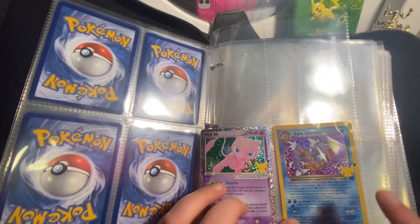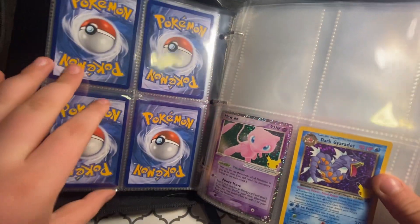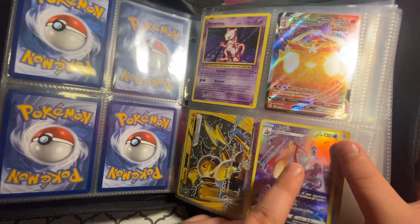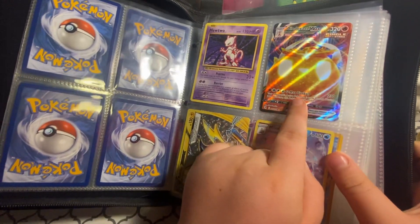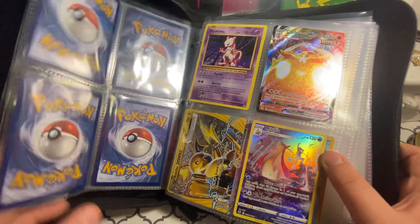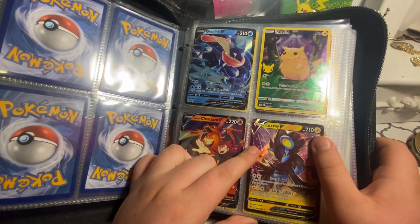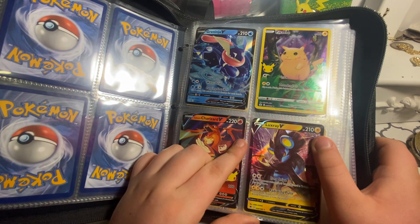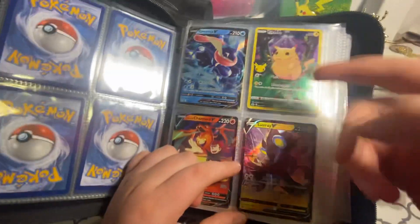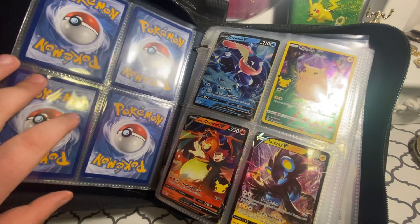This Gyarados EX is nice. A Trainer Gallery card — nice. A V Max, a nice Mewtwo and Break card — that's very nice. Mewtwo from Evolutions. Lance's Charizard V 25th Anniversary — 25th Anniversary, that's nice. And the Guillotine art is really nice.